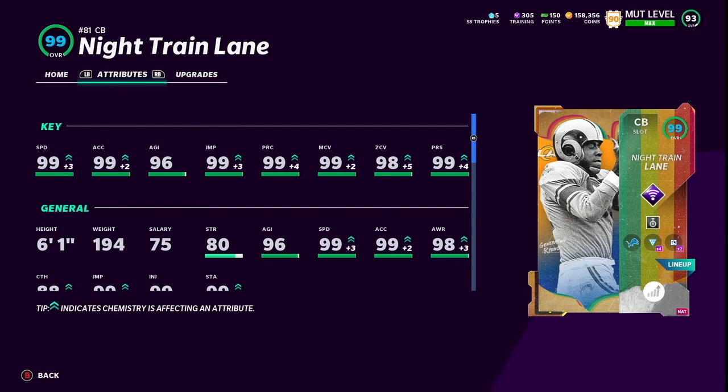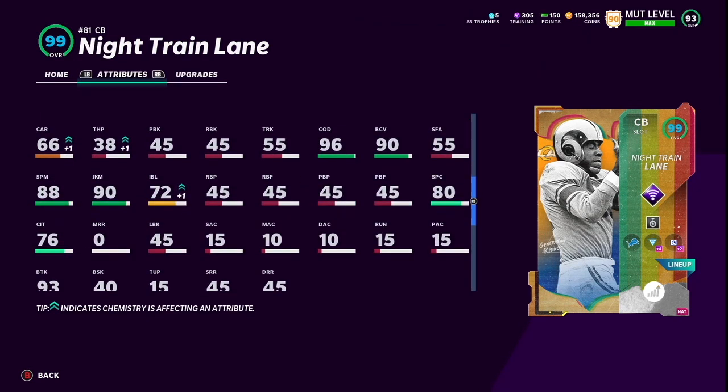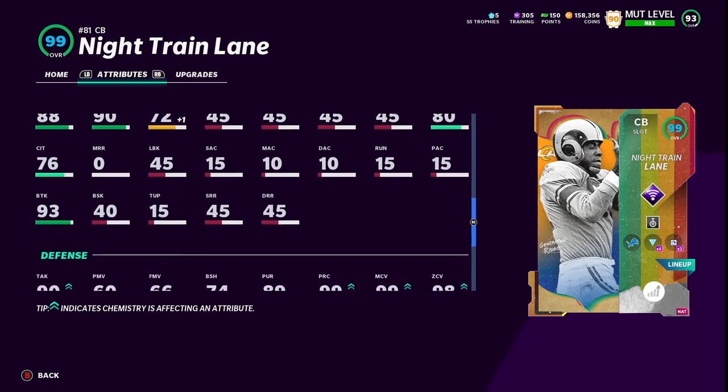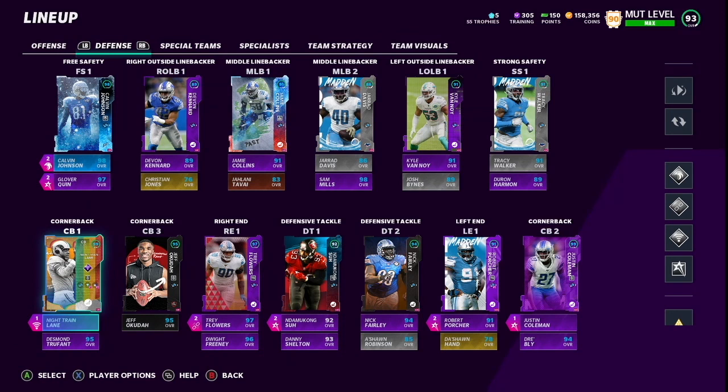He probably has really good hit power as well — 80 strength, 98 awareness. Solid card. Unfortunately he has that Rams picture; I wish it was the Lions one, but it is what it is. Obviously we know how good he was for the Lions back in the day. He's got 88 catching as well — that's crazy for a cornerback. 96 change of direction, 90 juke, 88 spin, 72 impact block, 76 catching in traffic, 74 block shed, 96 hit power. I'm really hoping he can force some fumbles — that was one of the better parts of using Night Train Lane last year.